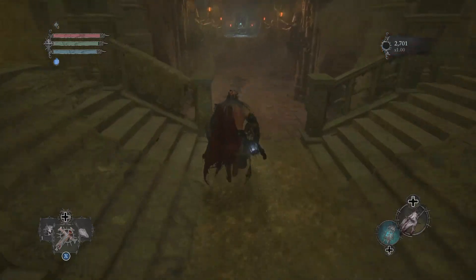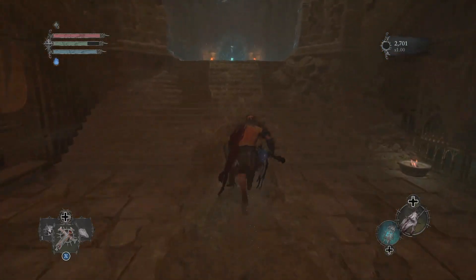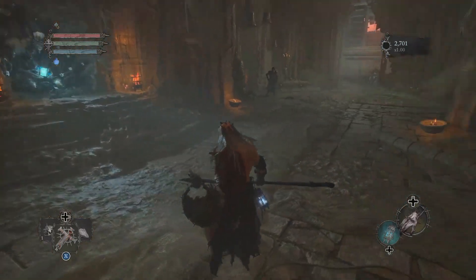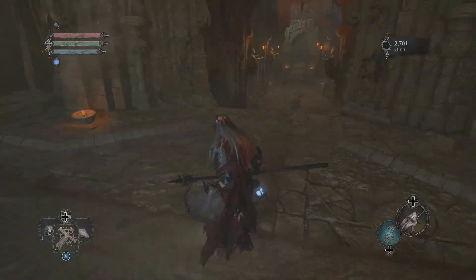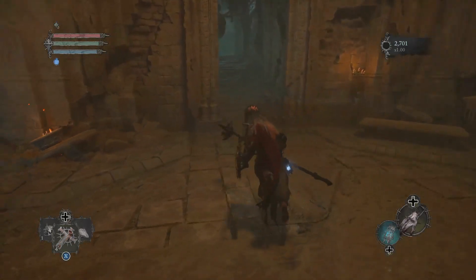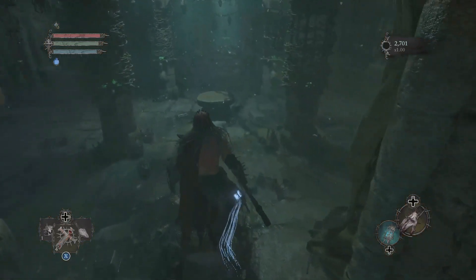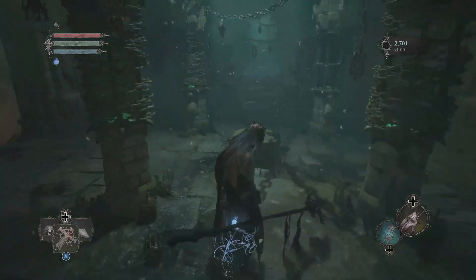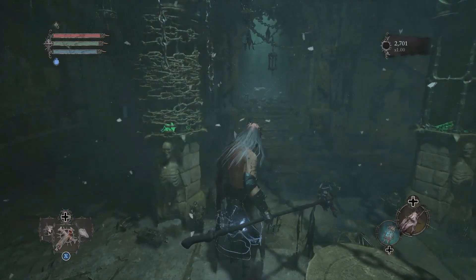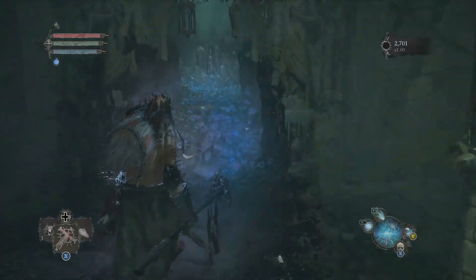So just keep making your way all the way forward until you see a few of the NPCs right in front of yourself here. Then you're just going to turn around and head just up this way. Now this looks like a weird, dank, dark room in itself, but there's actually a little bit more going on here. In order to see everything, you are going to have to take out your lamp and peer into the world of Umbral.